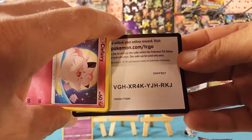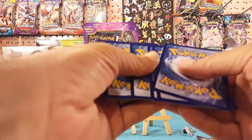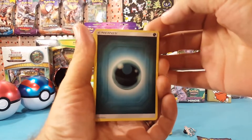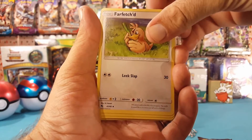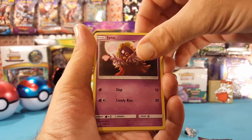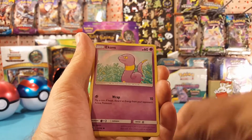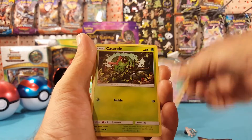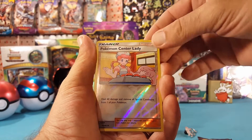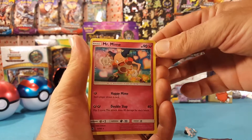Code card for you guys. We have Dark Energy this time, Far-Fetched, Misty's Determination, Jynx, Clefairy, Clefairy, Psyduck, Exeggcute, Caterpie, Paras. Pokemon Center Lady is the reverse and the rare is a Mr. Mime regular rare.